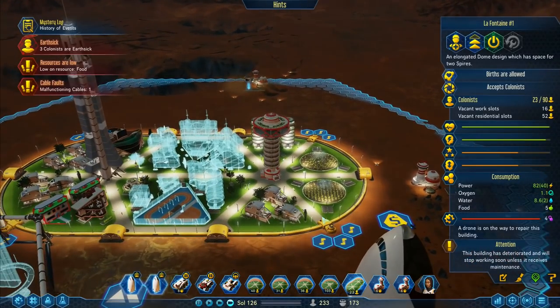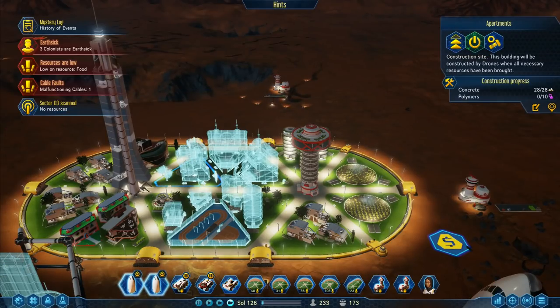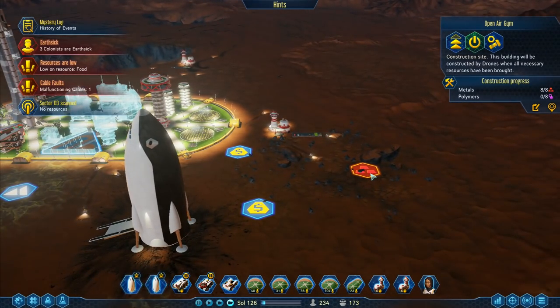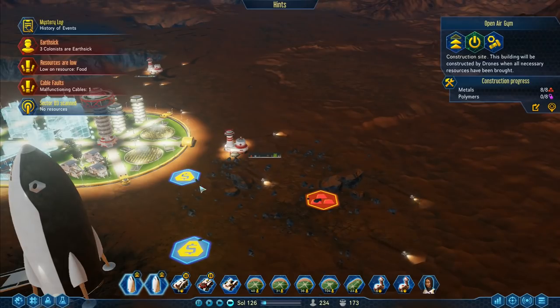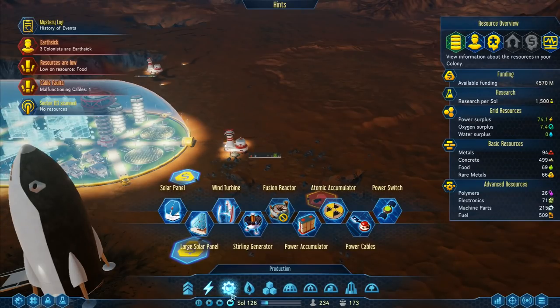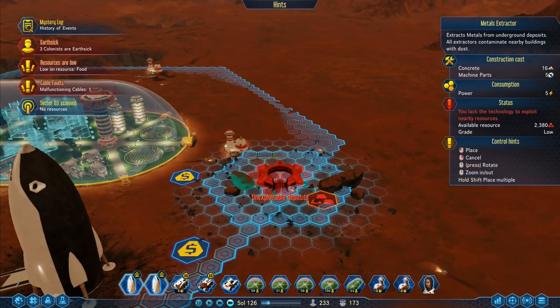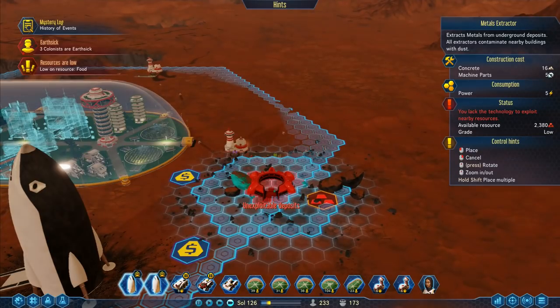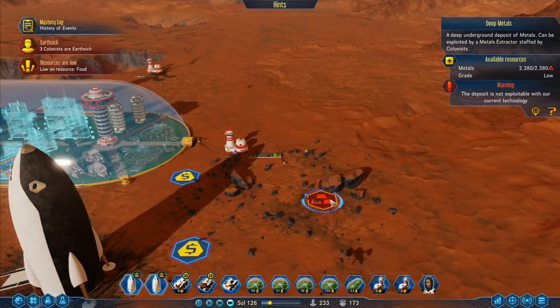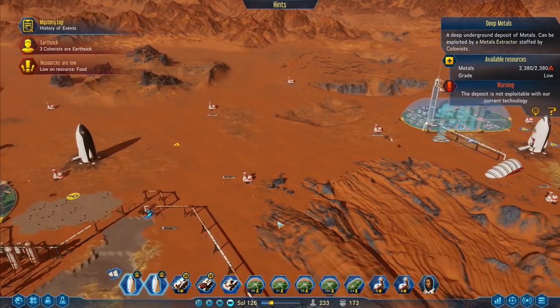I've got these metals over here and they're out of range - that's a bit of a nuisance. Let's have a look in this dome - 23 of 90 colonists in here at the moment. I've got another building there that will be built soon. But we've got a serious lack of metals on this planet - metals is going to be a bit of a problem. I could build an extractor but it doesn't really matter at the moment because I'm not able to do deep metal extraction.